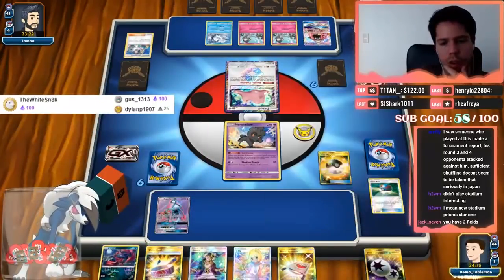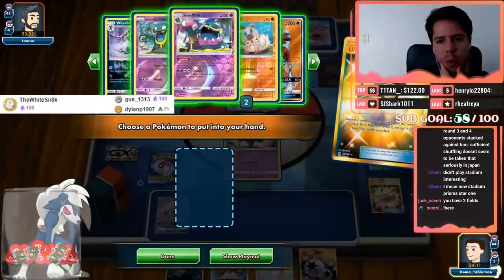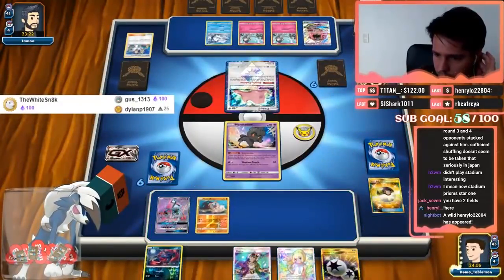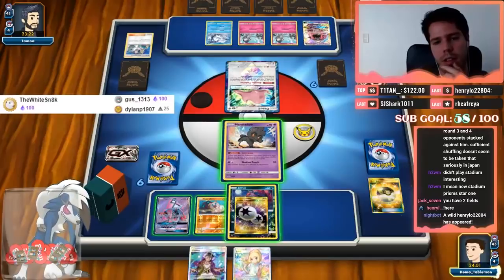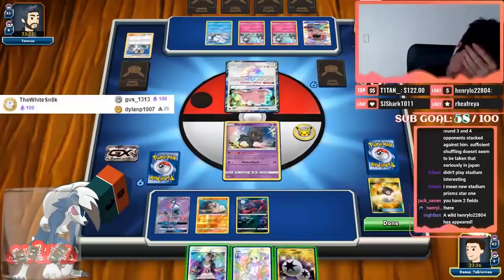I'm going to have to make some aggressive plays here, so I'm definitely going to grab the Lillie. Maybe I should have grabbed the Lillie first and then played the Great Ball to thin, but it ends up working out. I definitely think I'm going to use a Guzma into an attack next turn, so I'll have to lose the Choice Band and the Stretcher. I'll grab a Rock Ruff — my opponent could fill himself up with abilities.